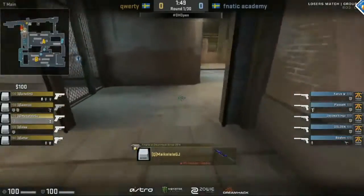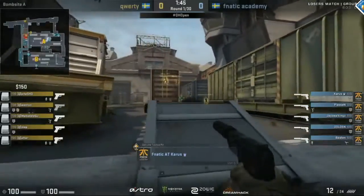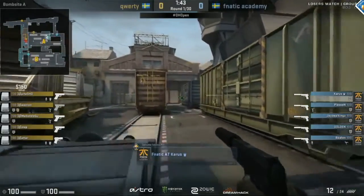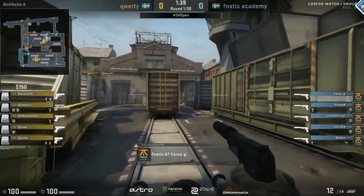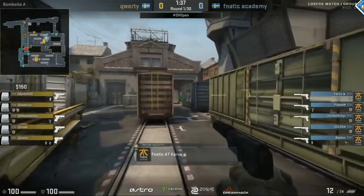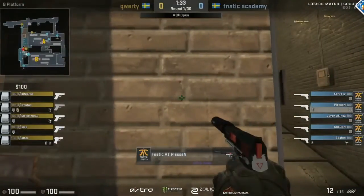QWERTY will start off on the T side and Fnatic Academy on the CT side. USPs on the CT side, Glocks and one P250 on the T side. Two smokes and two flashbangs on the QWERTY side on P3 and Ana, so they're going to be focusing their utility on getting somewhere. It looks like it's going to be an A-push, an A-split basically.